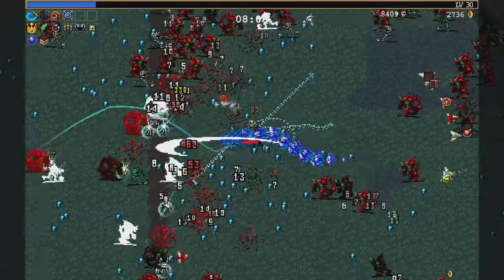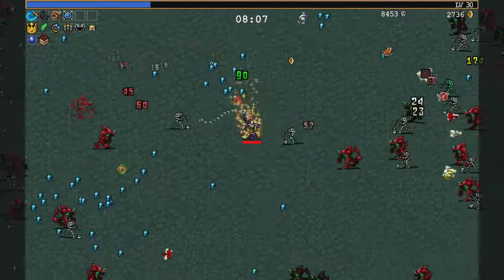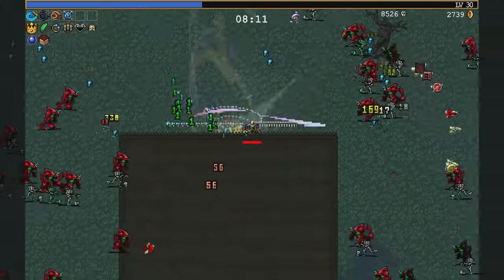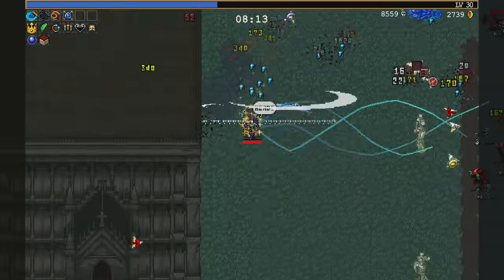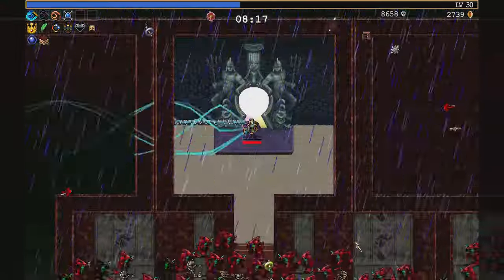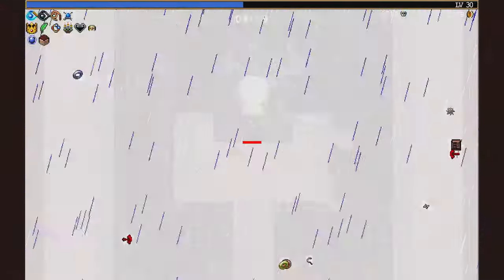Brown will be faster, better, longer — on cut. Heads. Soldier. Or Soul Steal.